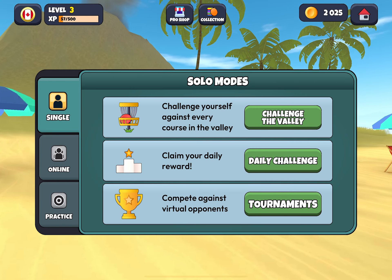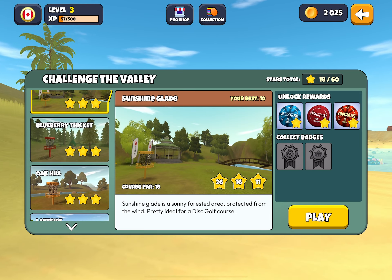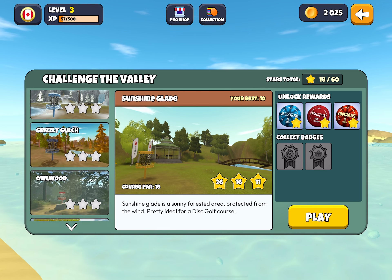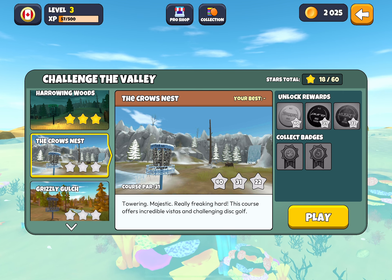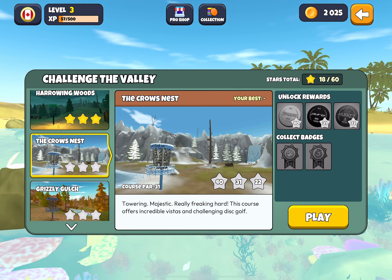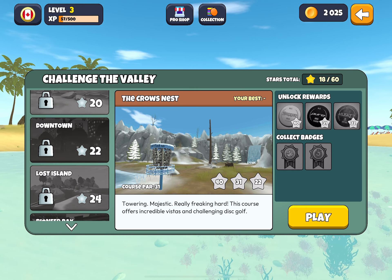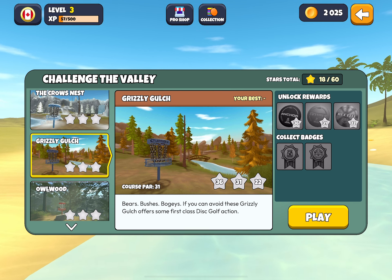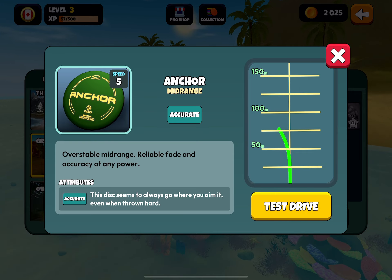Another great way to acquire discs is through Challenge the Valley, which we've been doing in our series. Each time you acquire a star — even just one star on a course — you'll also be awarded a disc. By the time you get to the 15th course you'll have a lot of discs because you get three stars every time. If you want to know what discs you're going to get, click on the course and you'll see them on the right-hand side. You can even do a test drive.